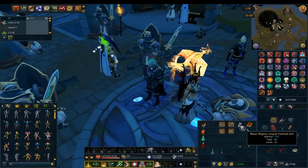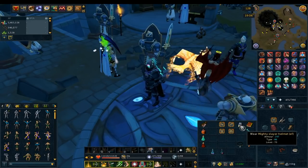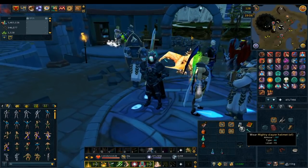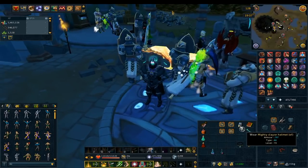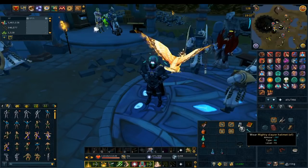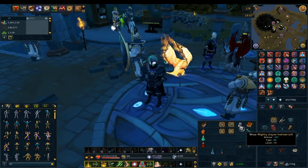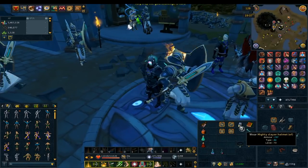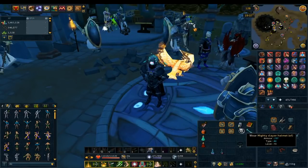Another useful item is the Mighty Slayer Helmet. If you have a Slayer task, you get a damage bonus on enemies in here. I'd use it only as a switch for the most part, because your normal helm will do a bit better in most cases since you're not always guaranteed to be hitting your Slayer task monsters. But it's not a bad idea to bring it in your inventory, especially at higher tiers where enemies get extremely strong.